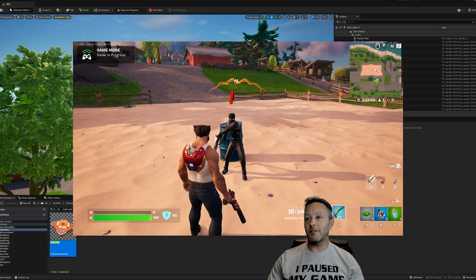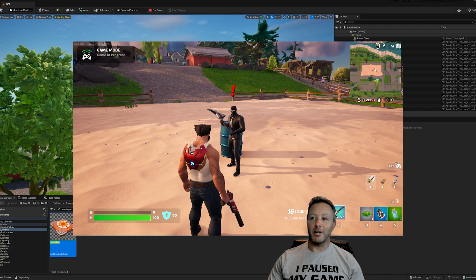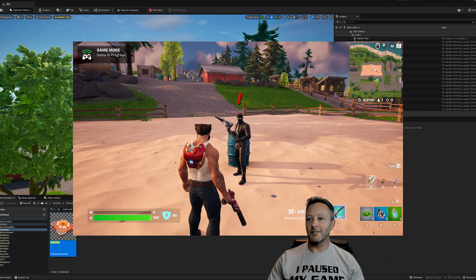The weird thing is this guard shouldn't have a pickaxe and he should be able to move. There's a strange bug, but I'll show you how to fix it. If you ever get a guard spawner that shows up with a pickaxe but you're supposed to have something else, this is how you deal with it.